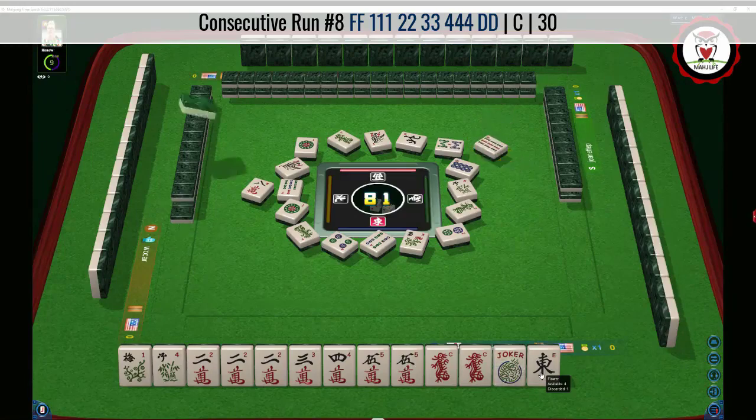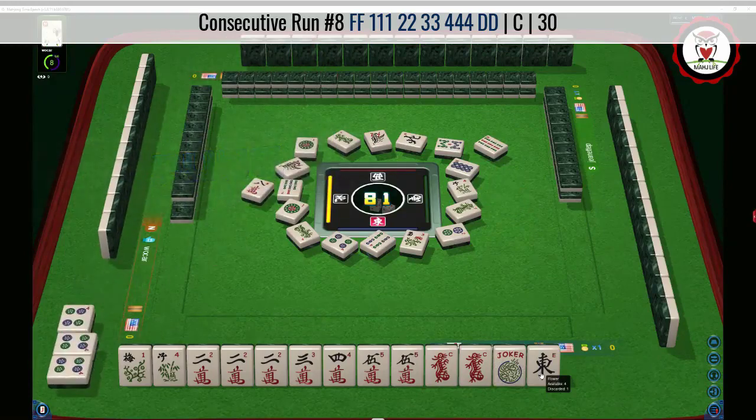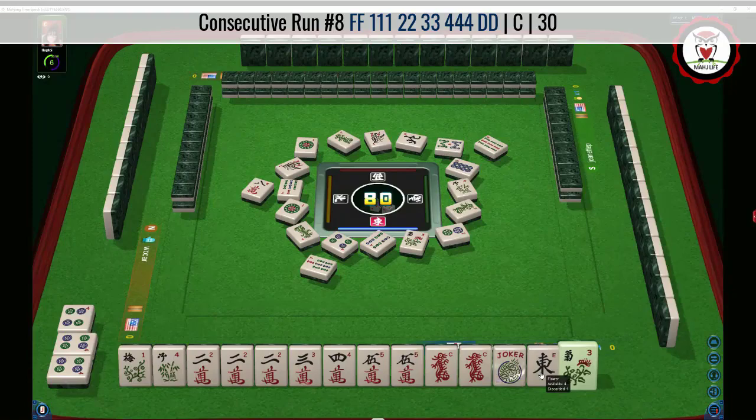Nine bamboos — we cannot call for a pair, so we have to pick from the wall. Three-four crack is what we're looking for. Seven bamboos. Another flower.